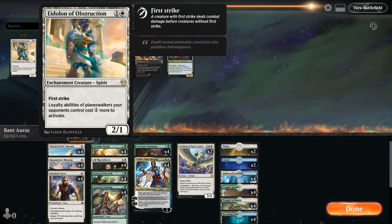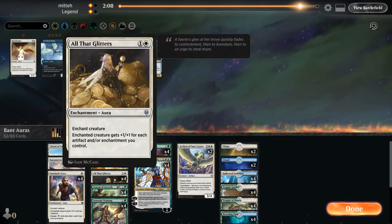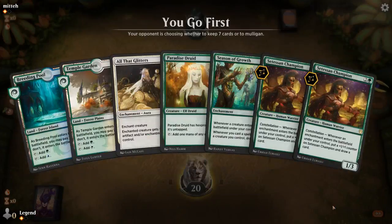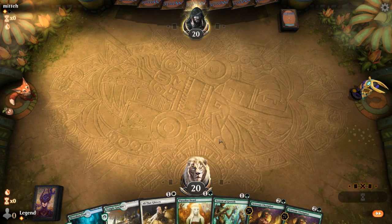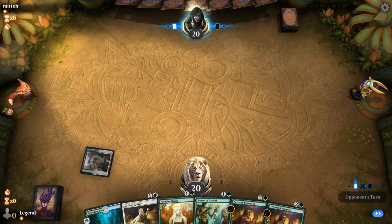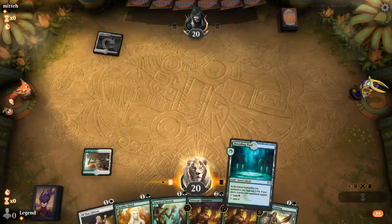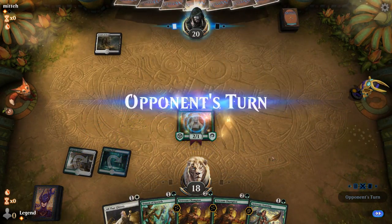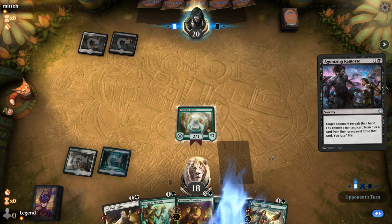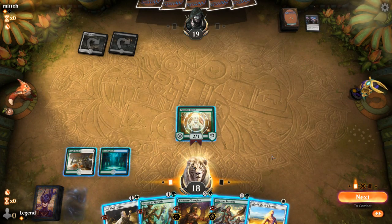They might have also sideboarded out Doom Foretold, so Eidolon is coming in. We shave two Teferis. On the play with our Season — seems like a keeper. Want to avoid tapping Paradise Druid in case of Elspeth Nightmare or Thoughtseize. Taking Satessen Champion interestingly — I would think they'd want to take the Season of Growth instead. Yeah, let's play the Season and pass the turn. Takes both Champions — that's fine.